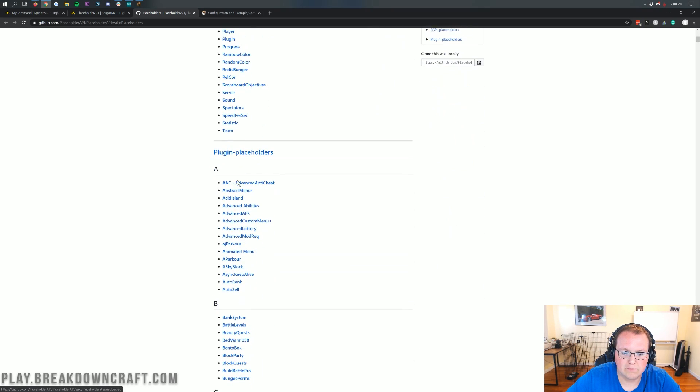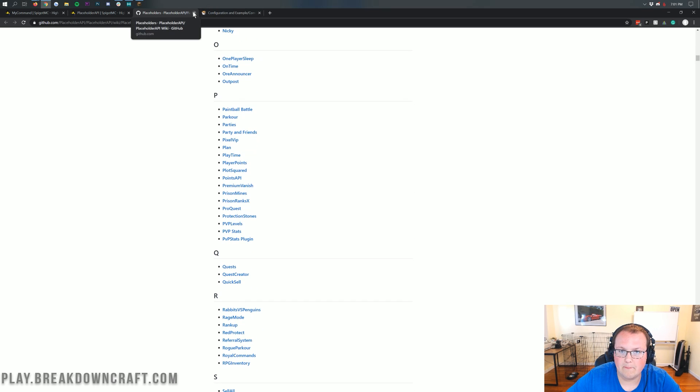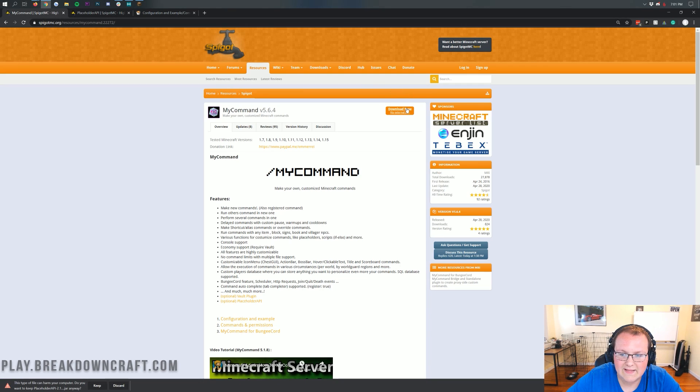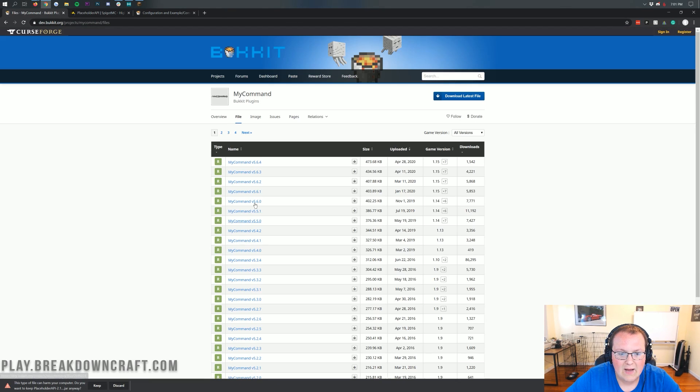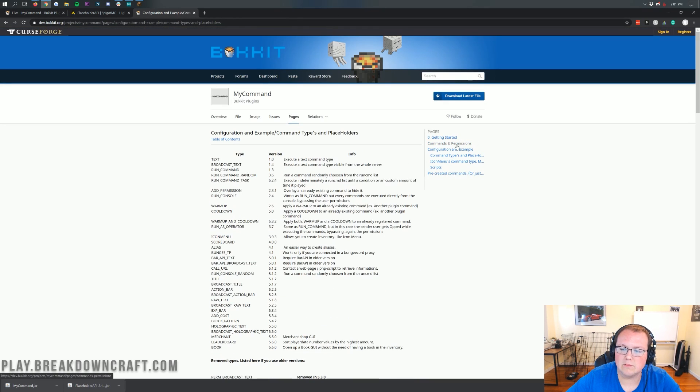You can see all the different plugins that work with PlaceholderAPI — it's overwhelming and it's really going to take MyCommand to the next level. Nevertheless, we're going to go ahead and download PlaceholderAPI, even though we're not going to be using it that in-depth in this video. We also want to download MyCommand. Once you're here, click on the most recent version — as you can see it's compatible from 1.8 all the way through 1.15 on the most recent version.